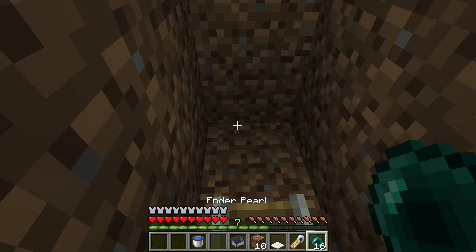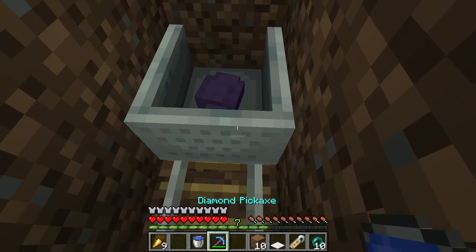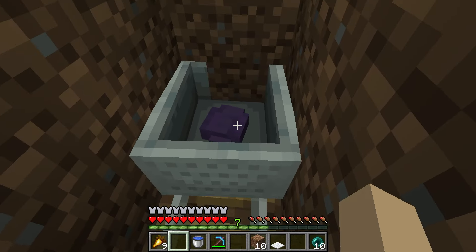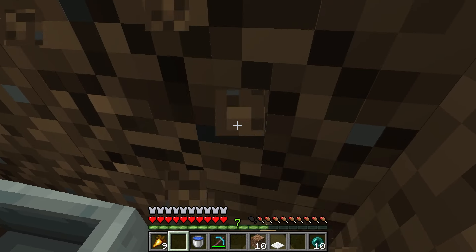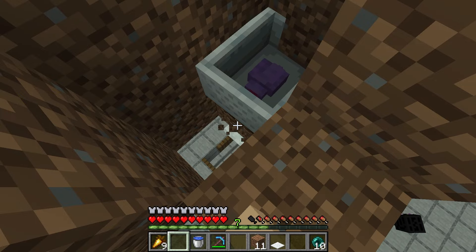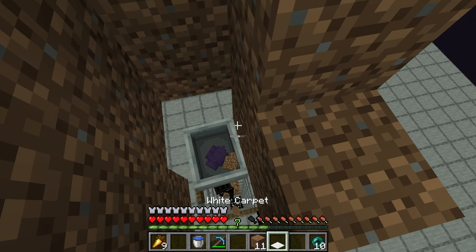Now it's time to get your endermite. Start throwing ender pearls, and make sure to watch your health since you will take damage. Once you get an endermite, note that you should not place the minecart immediately — name it first using the nametag. Then get the endermite into the minecart and push it over to the target block. Once the minecart is in position, break the block, jump on top, and break the rail. Break the blocks underneath the minecart so it falls. As soon as the minecart falls, the farm will start working. Then place another carpet on top of the minecart.